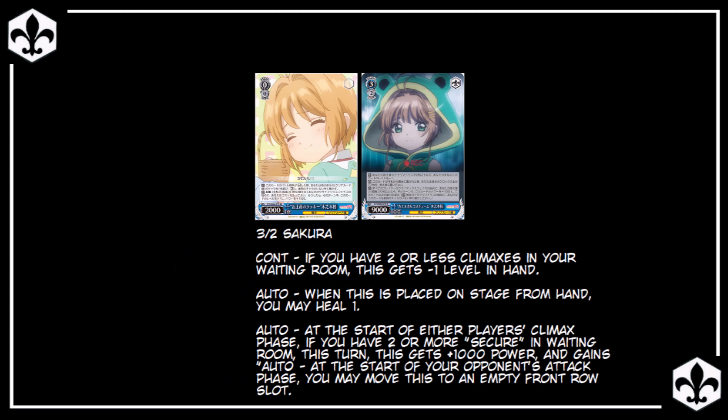The second card is a 3-2 early play Sakura. You can play it out early if you have two or less climaxes in the waiting room, and she heals on play. At the start of either player's climax phase, if you have two or more copies of Secure in your waiting room, she gets plus 1000 power and becomes a free runner until end of turn, allowing her to run away from being defeated in battle or playing around anti-change suiciders. However, her early play condition and runner condition kind of contradict each other, since you'll likely have just refreshed to have two or less climaxes, making it much less likely you'll have two Secures in waiting room. That said, if you can get this Sakura to stick around until level 3, or just play her at level 3, she can potentially use her runner ability to escape your opponent's on-reverse finishers.